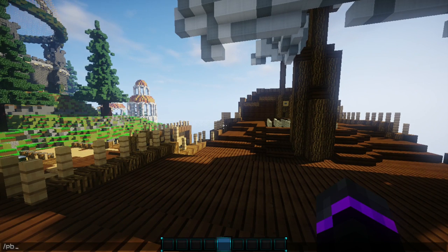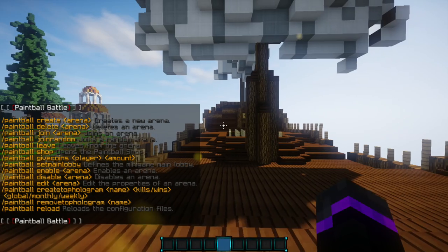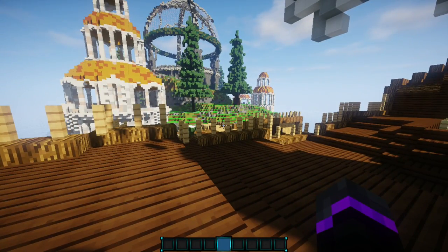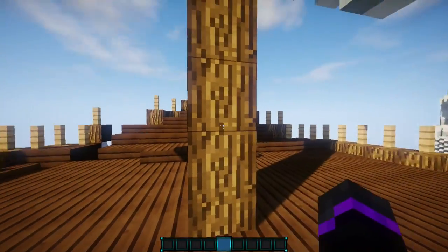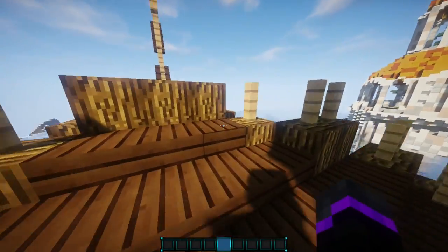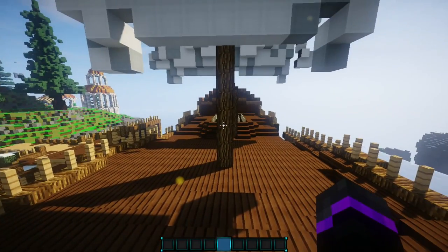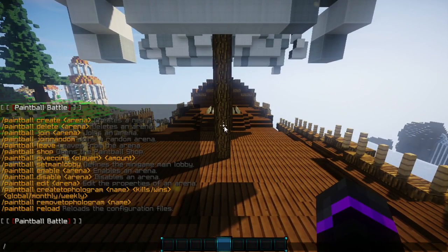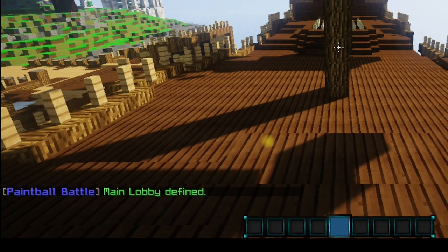The main command for this plugin is slash PB. The very first thing you need to do is set up your main lobby, which is where players are going to see your stats and where you can have signs. I'm going to set it right here on this ship — I think this is the bow. The command is PB set main lobby. Now we've set the main lobby.